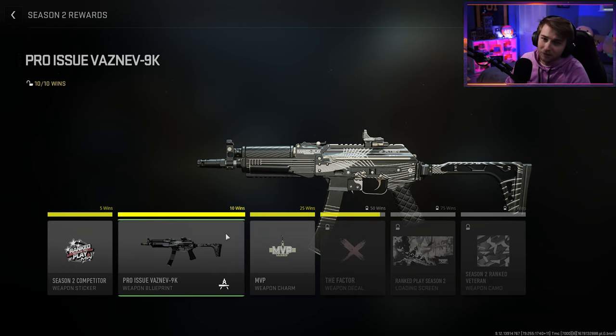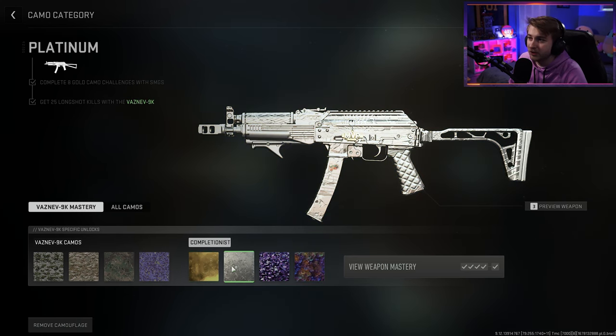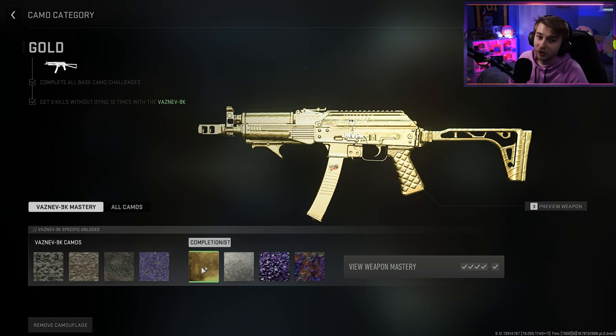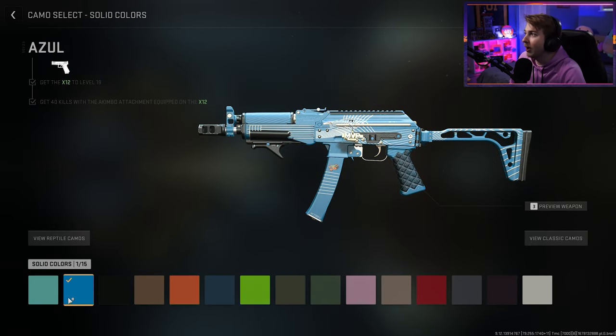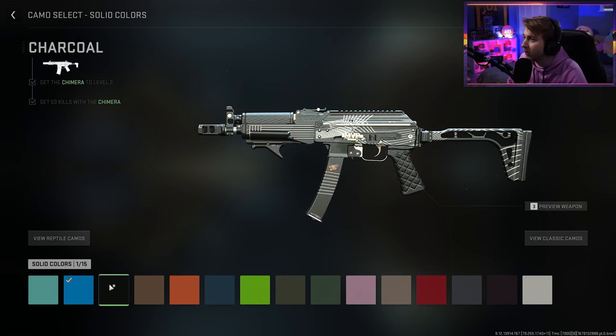This blueprint looks pretty good with some camos. Everyone knows this is probably one of the best weapons for ranked right now, so I have to have a class with it. While messing around with the blueprint, I found some nice camo combinations that look great. Here is what it looks like with the mastery camos — honestly I don't think it looks too good with masteries. But it looks pretty good with the solid color camos. I'm rocking the Azul camo and it looks fantastic — it accents it really well. There's no scratches on this blueprint, so it gives you the full potential of all the solid colors.